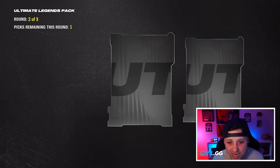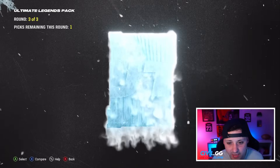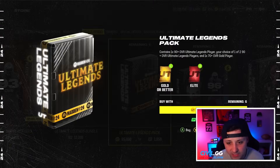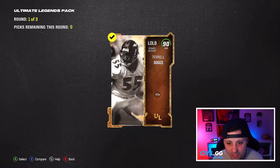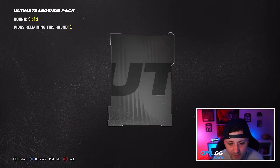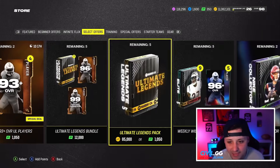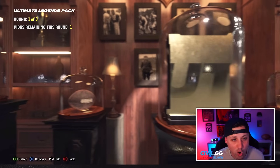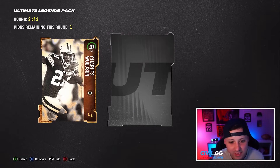Highest pull is 95 so far — we need a 99. There are multiple 99s we can get. No full animation yet. 90, 91, and 82 — these packs are brutal. Five more, come on EA, give us something. 90 Terrell — small one. 94 though, 95 Randy Moss! Can I get a 94 and 95 in opposite rounds? That would be nice. Five more left, let's see if we can clutch something out because this is getting bad.